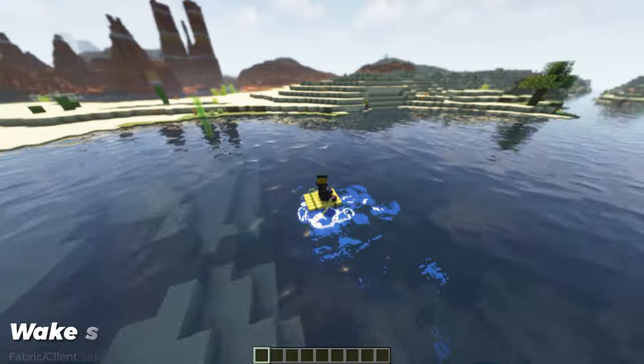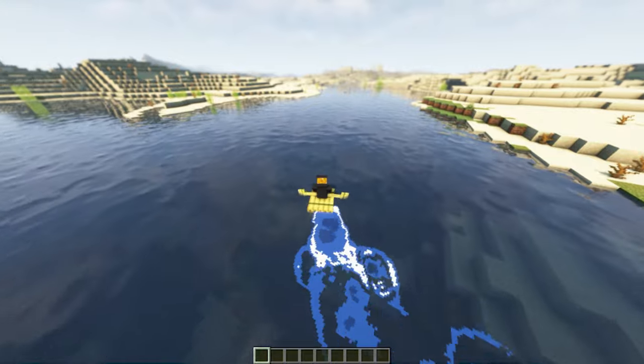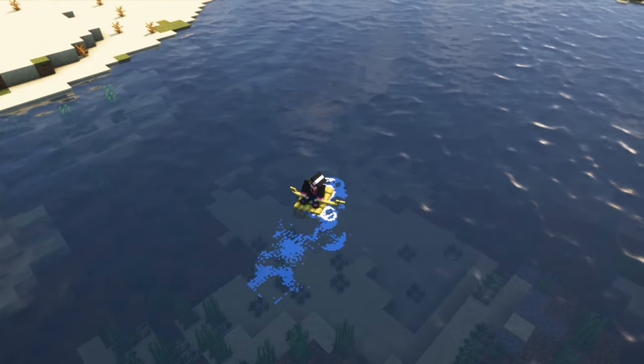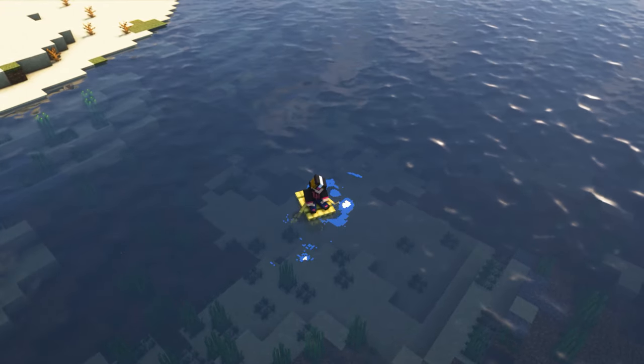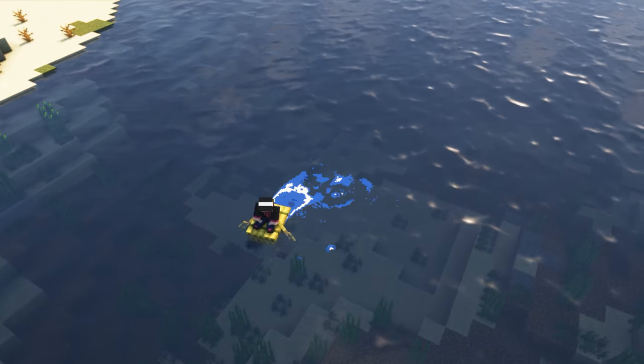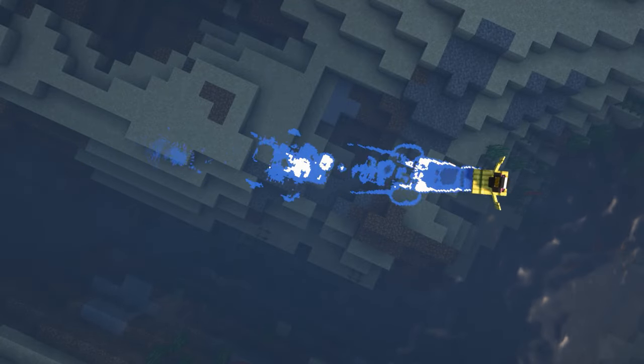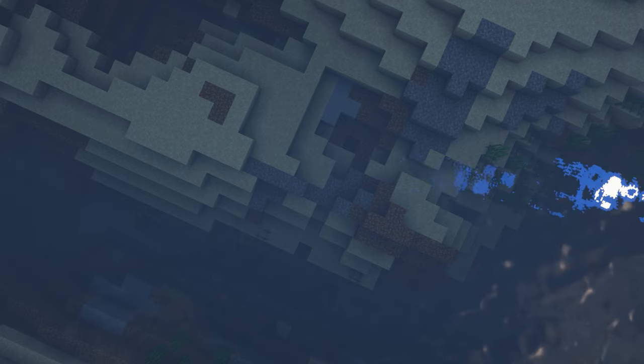Surf's up dude! The new water foam update just dropped. Wakes adds in bubbles and foam around all of your water movements, which is a great quality of life mod and it works so seamlessly with other objects hitting the water. And the look of the wake behind your boat makes you look like a cool dude when doing donuts in your boat and leaving a little skid trail when you take off. And if you pause at the right time, the wake makes the shape of a giant... Johnson!